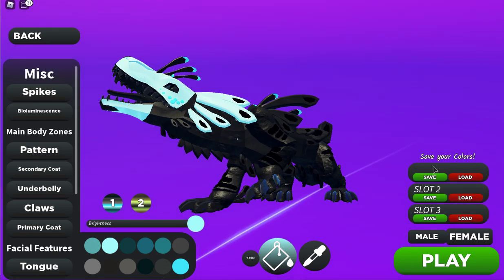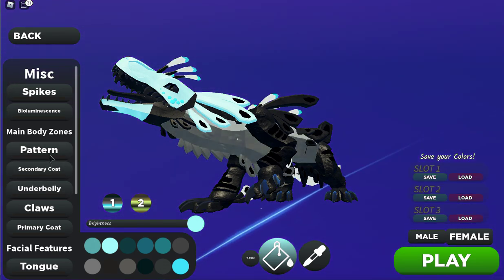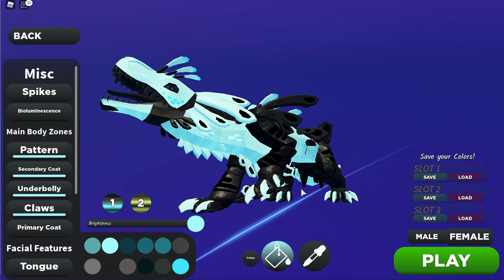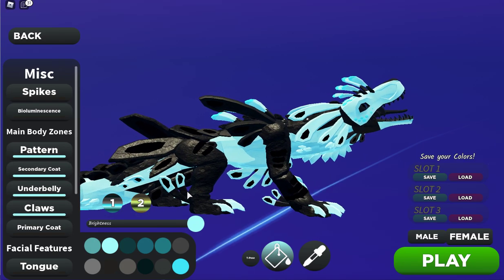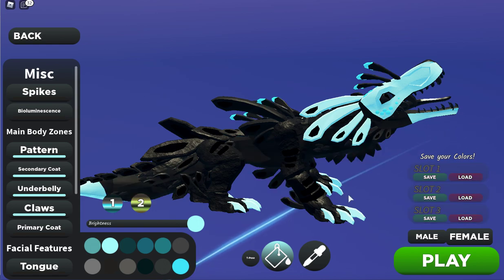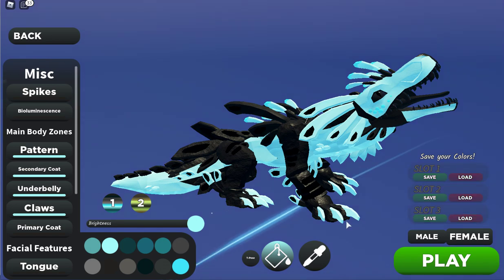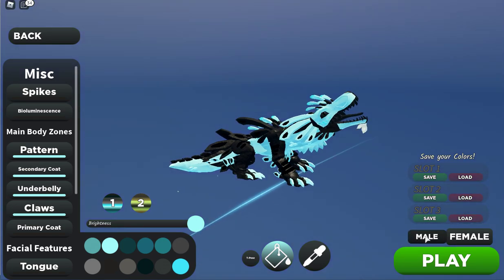You can also save it — let's call this one 'black' and save. Even if it doesn't show it, it will still load. Let's change it again to blue — oh, that looks cool. Let's save this one as 'blue'. Now if we choose the black one and load it, you can see it does actually save it.